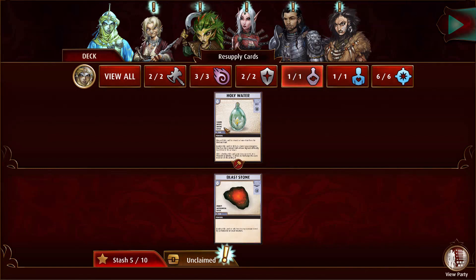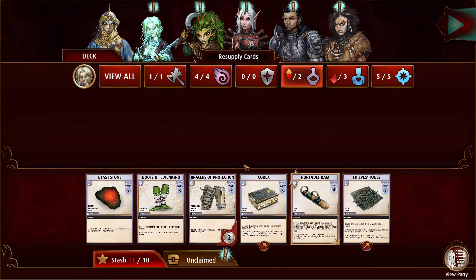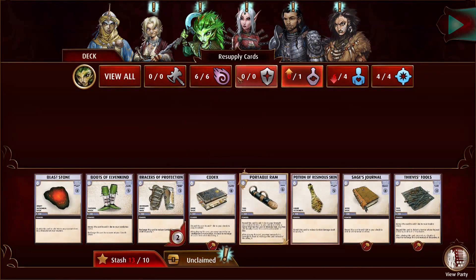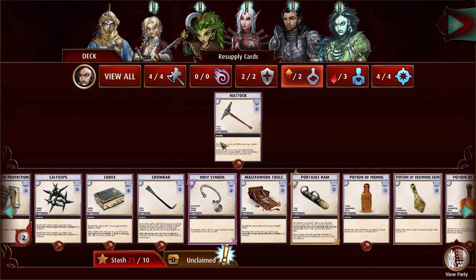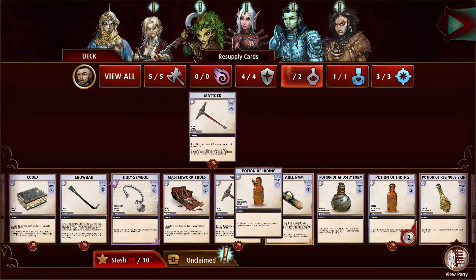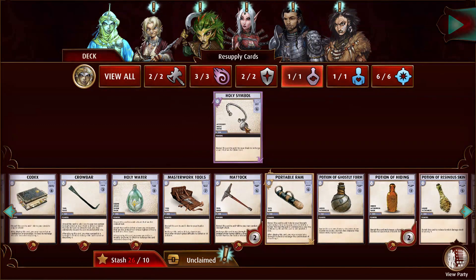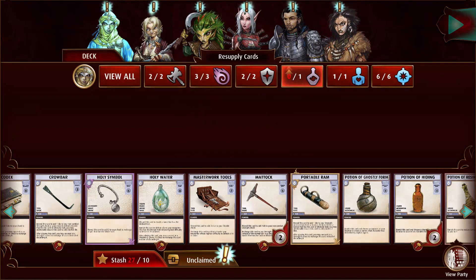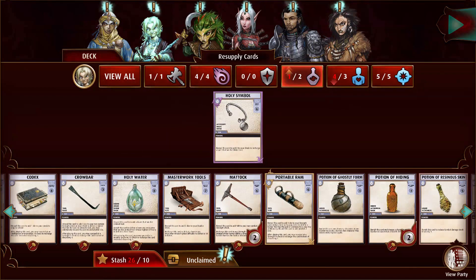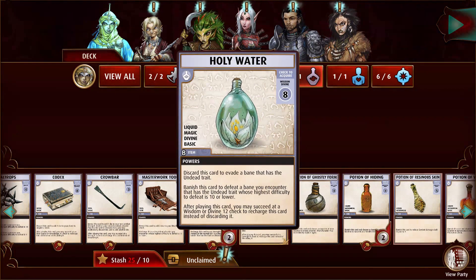We have a Potion. All right, we've got all this. I'm definitely going to give her the holy symbol because she can use this as a heal. Who is the guy who doesn't have the good recharge? Let's give it to him so he can better recharge. We'll keep her having the holy water, because she can actually use that to heal — anything with a divine trait she can use for her heal ability.